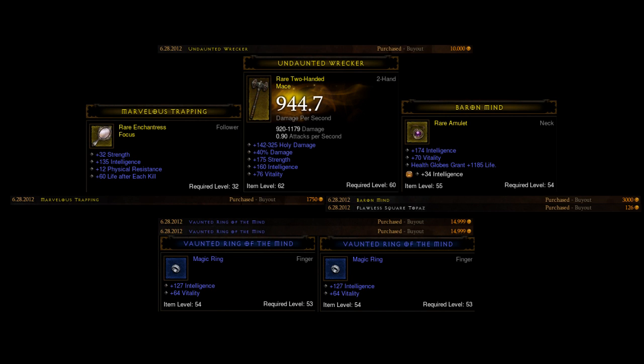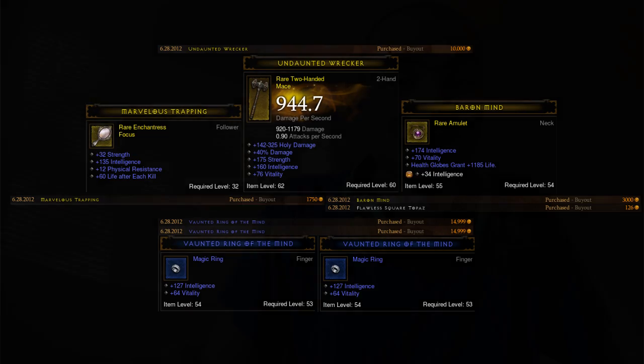For the enchantress token, I searched for the highest int under 10k and got a pretty good item — someone listed it for about 1,000 because it's a level 32 item that only vendors for 300. So sometimes you can get items like that. The amulet I got really lucky on — most amulets of this caliber are about 15 to 20k. You're looking for high intel with some vitality. For the rings, those are high-intel vitality rings and that's pretty standard price — there's a ton of those up there because most people who post them get them off the vendor.